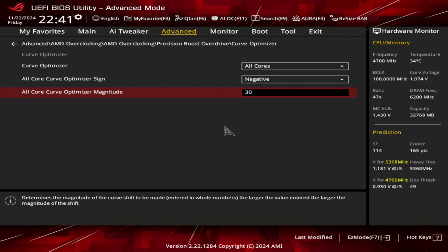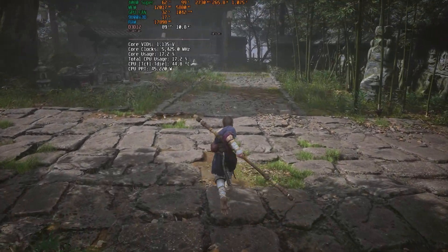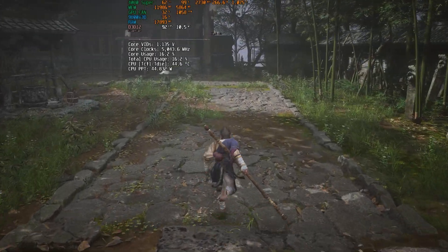After playing around I ended up using negative 20 for the comparison, but to be honest it was hard to see any difference between negative 20 and negative 25. Do not set this without actually testing, because when increasing the clock speed, not all CPUs can maintain a frequency close to 5425MHz using high negative values.